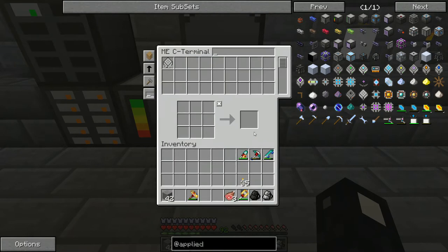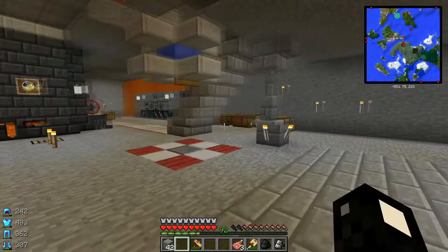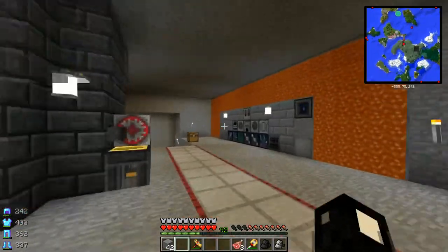I'll just do one. Hopefully we have all the stuff we need to make that. I think what I'm going to do is make a crafting monitor. Let me grab some glass — I'm missing one piece of glass.